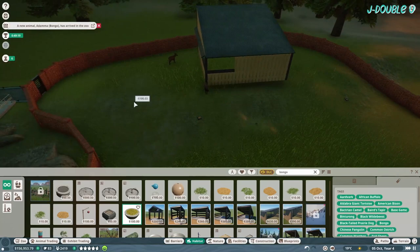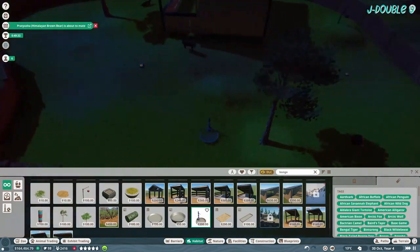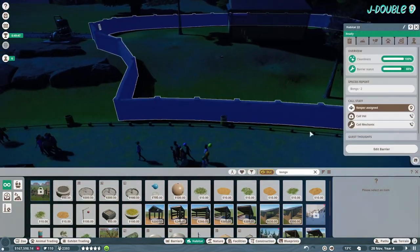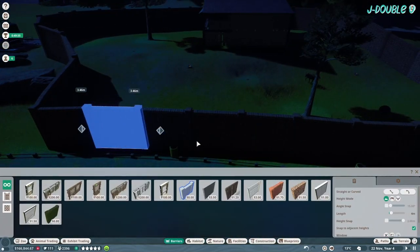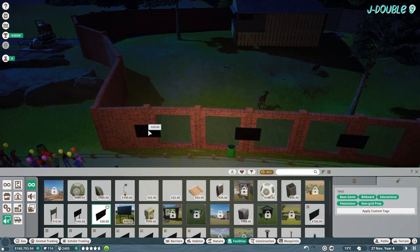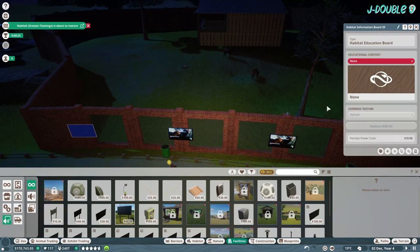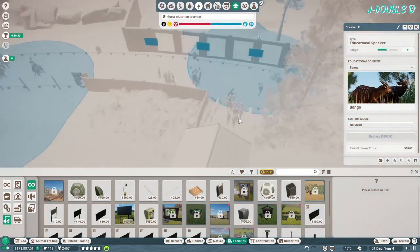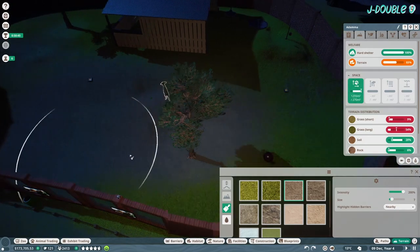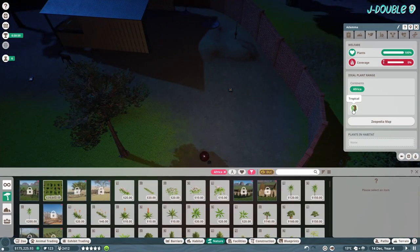I also need one animal in the zoo to reach a five-star rating. Your best bet is the male giraffe — it is possible with other animals but the male giraffe is your best bet. As I said earlier, I forgot that there isn't a feeding cage in that habitat and there should be — that's what actually gets us the gold in the end. Adjust the terrain for the bongo.